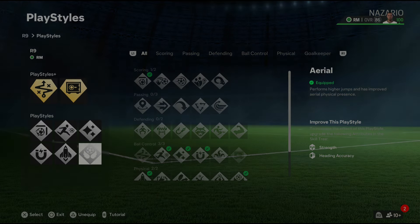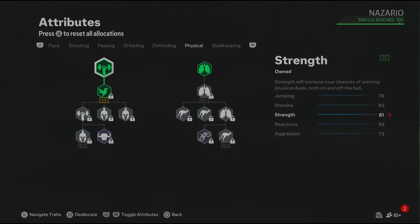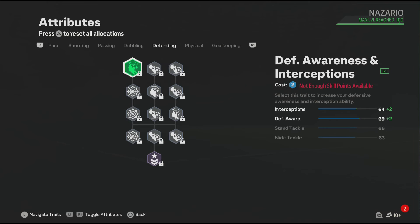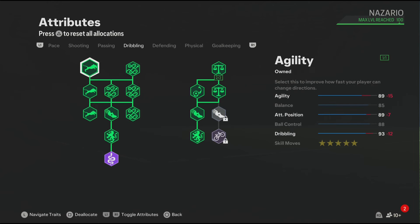For the physical, these attributes are looking good. You get 76 jumping, and with the Aerial playstyle your jumping will get boosted in game. For defending, make sure to skip it. Now for the dribbling — the dribbling is looking good. This build comes with 5-star skill moves because R9 in the game has 5-star skill moves. We also have a few dribbling playstyles which will improve your dribbling in game.